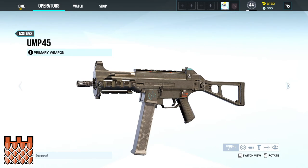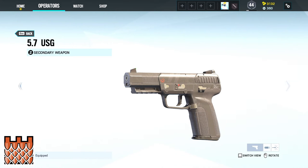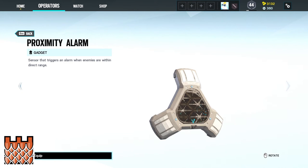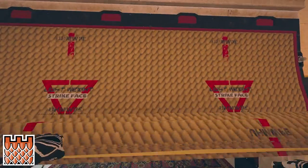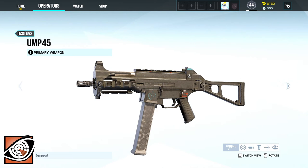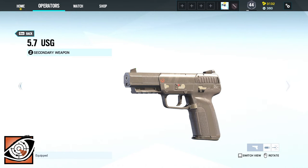For Castle's primary weapons you can decide between the UMP45 and the M1014 and for the secondary between the 5.7 USG and the Super Shorty. Castle's gadgets are either one bulletproof camera or two proximity alarms, and he comes with three armor panels which will let you set bulletproof barricades that are more resistant than the standard ones.